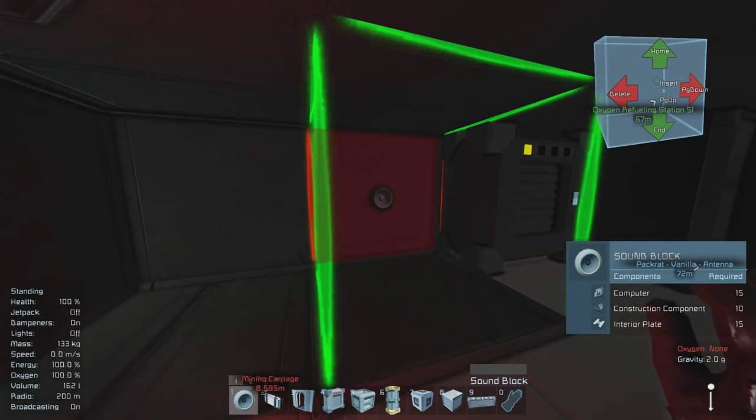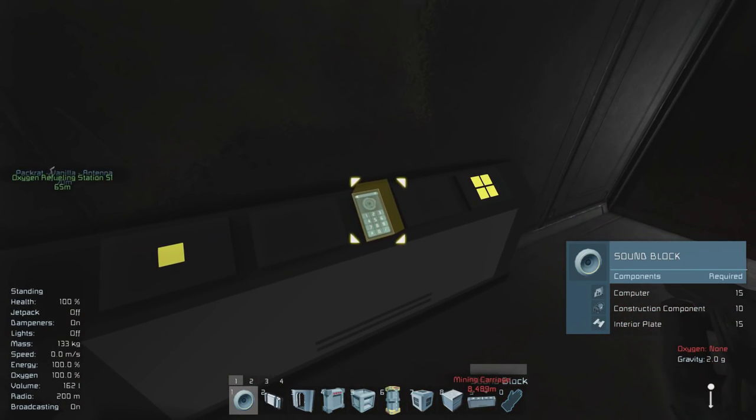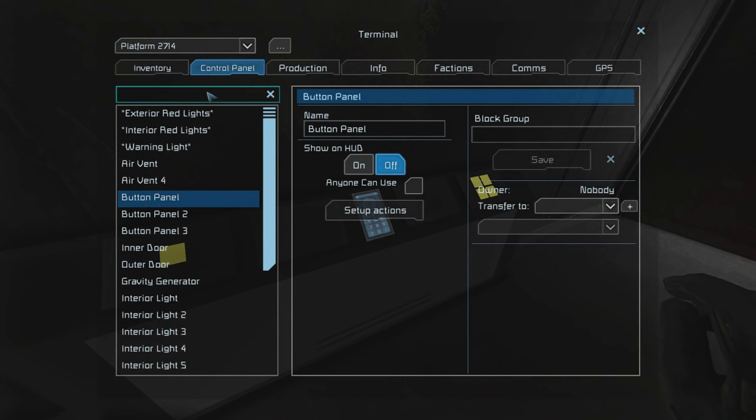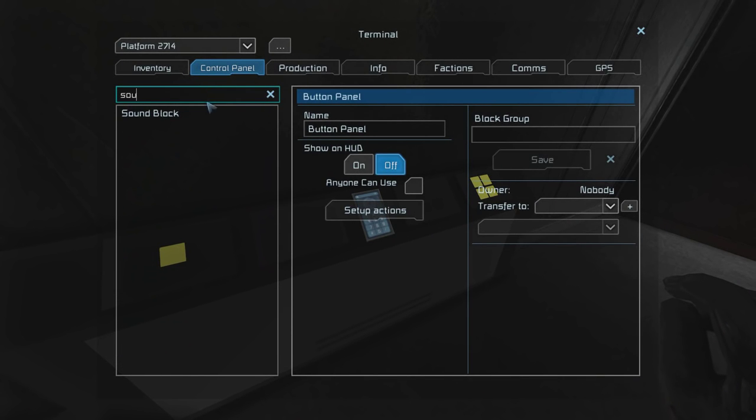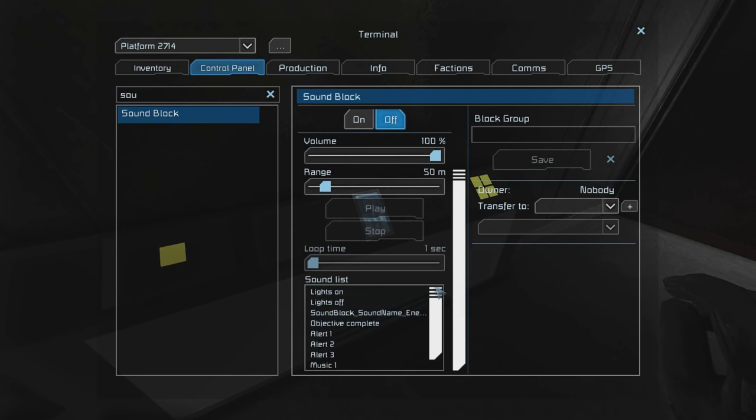Next, we're going to want to place the sound block for the airlock. This is going to sound the alert when we start to activate the timer block sequence. So after you've placed it, go into your settings, find the sound block that you've just placed, and select the alert sound that you would like to play when you activate the sequence.